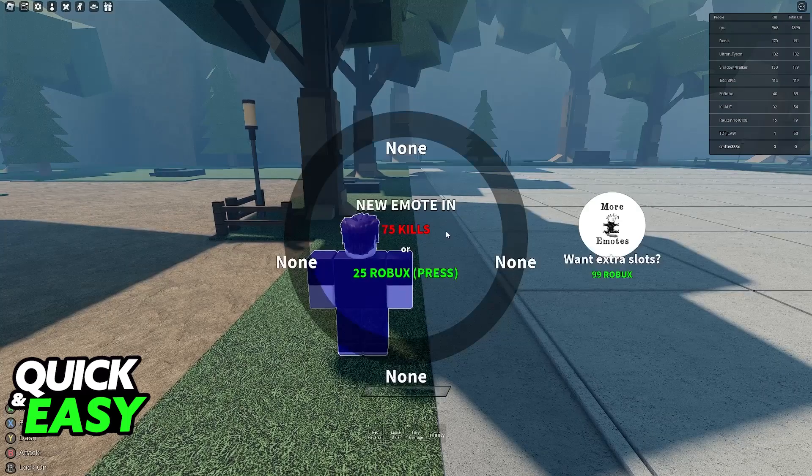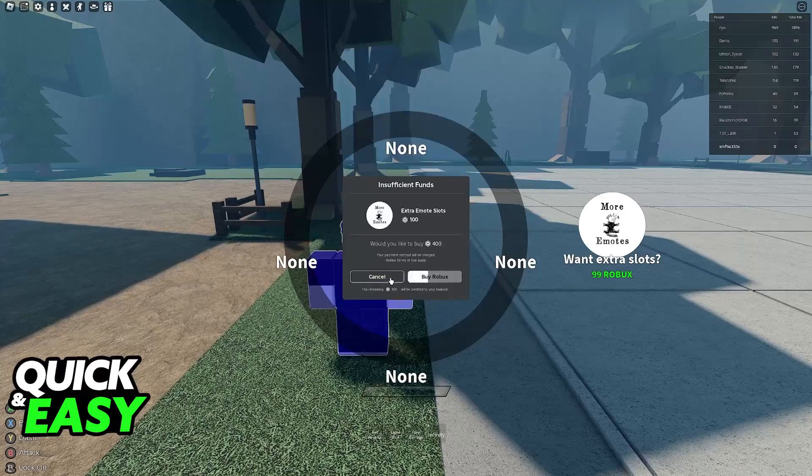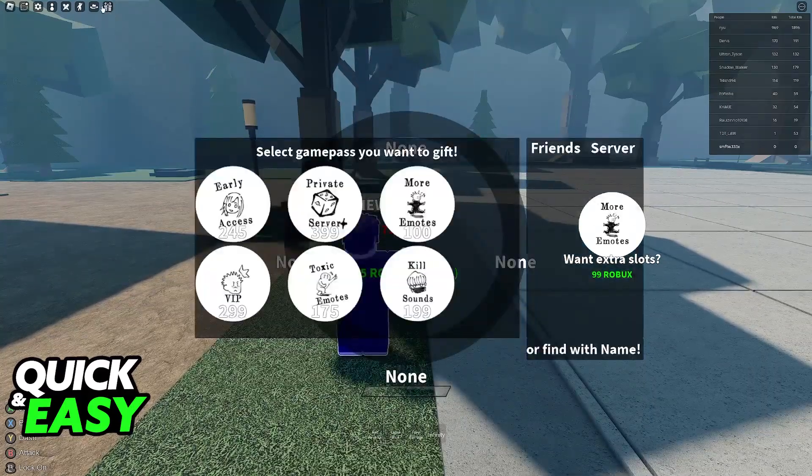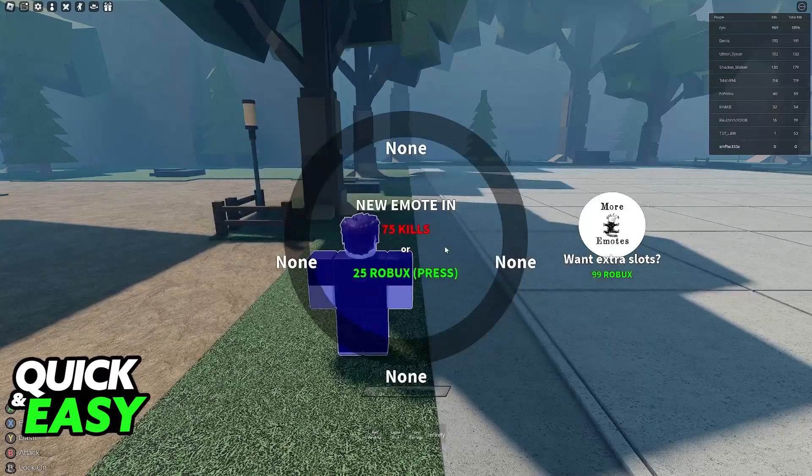Immediately upon clicking this, as you can see: new emote in 75 kills or 25 Robux. So upon reaching these goals, they will be equipped instantly. You can acquire extra emote slots by purchasing them, but all that you have to do is complete the objectives displayed here, and they will be equipped immediately.